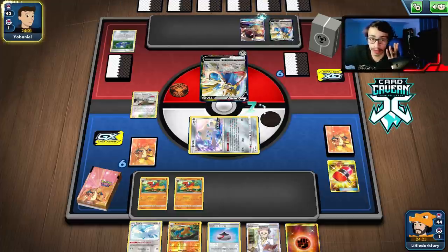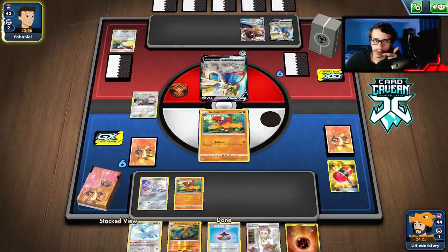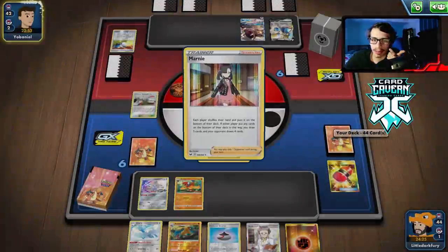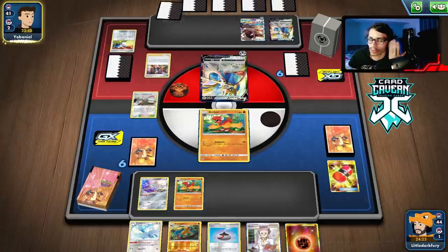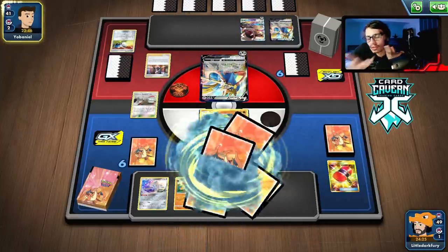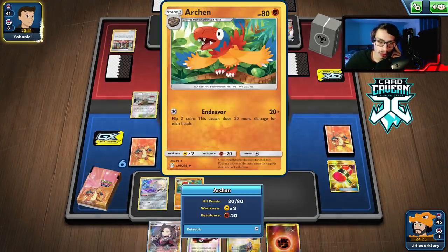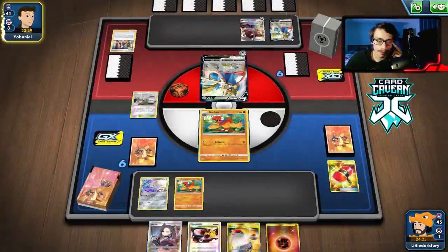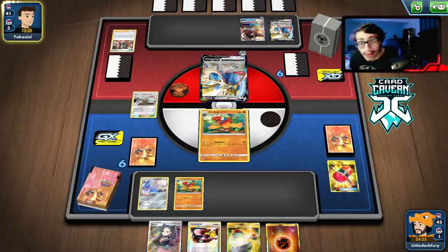It is an ADP deck — three ADP decks in a row. This format is really dominated by ADP. If we're beating ADP then clearly this deck is doing something right. They can't knock me out, though I guess they could hit with Mawile. Marnie — that kind of sucks because we had a really good hand. They're playing Marnie at just the wrong moment, but we got Marnie back if we can top deck a Pokémon to go into Archaeops.